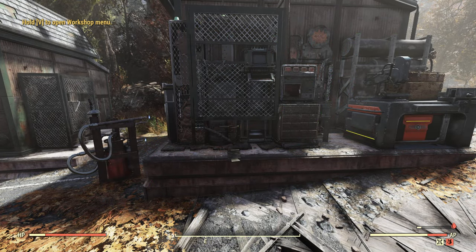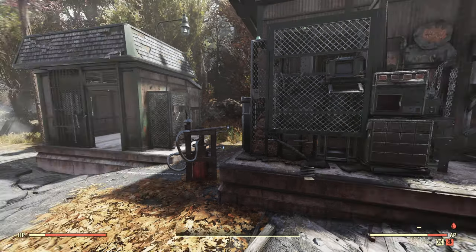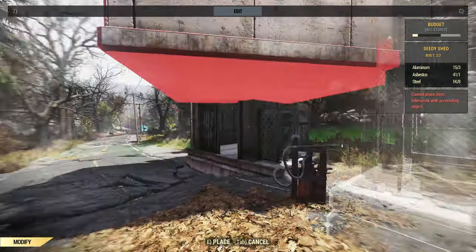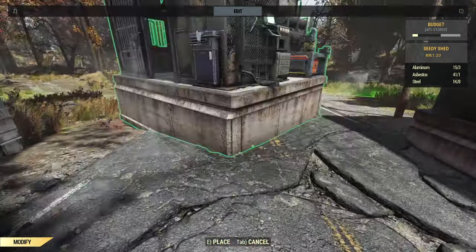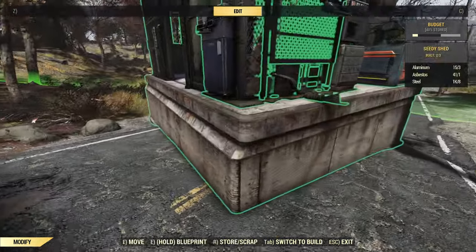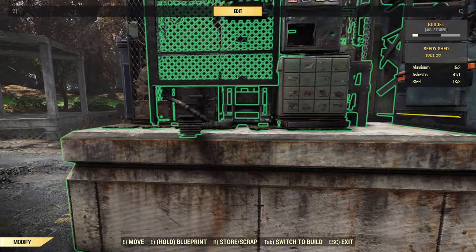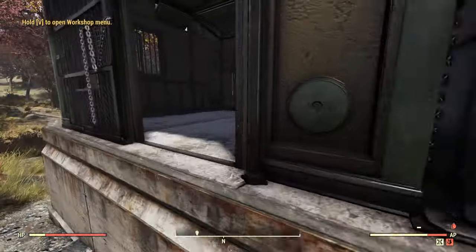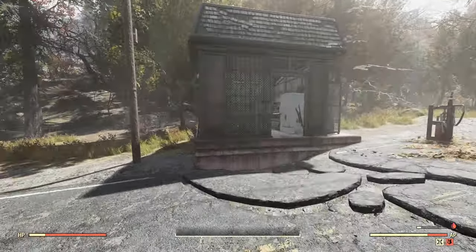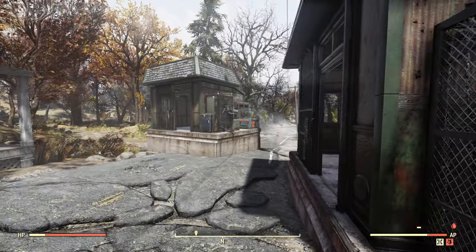The cool thing I found is that unless you run into some really weird floating problems, you may be able to blueprint and move this — so you can literally have everything you'd want in a quick movable fashion in one building.